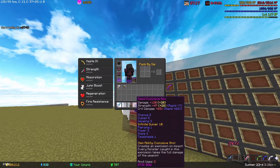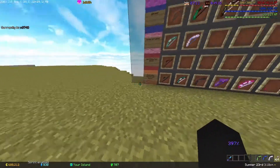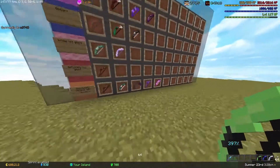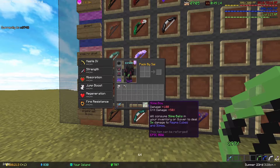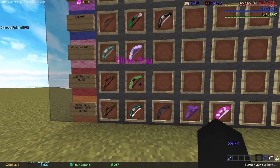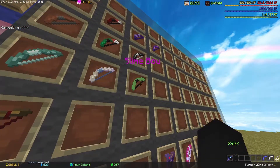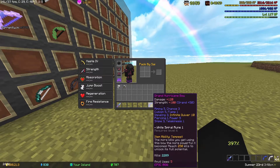Next is the bow that everybody hates — dog shit, sell to NPC, nobody likes that bow. Then the Slime Bow — also not very good, but it does have a decent amount of damage and crit damage. I'll put it in 'kind of not good' simply because of how much damage and crit damage it gives you.